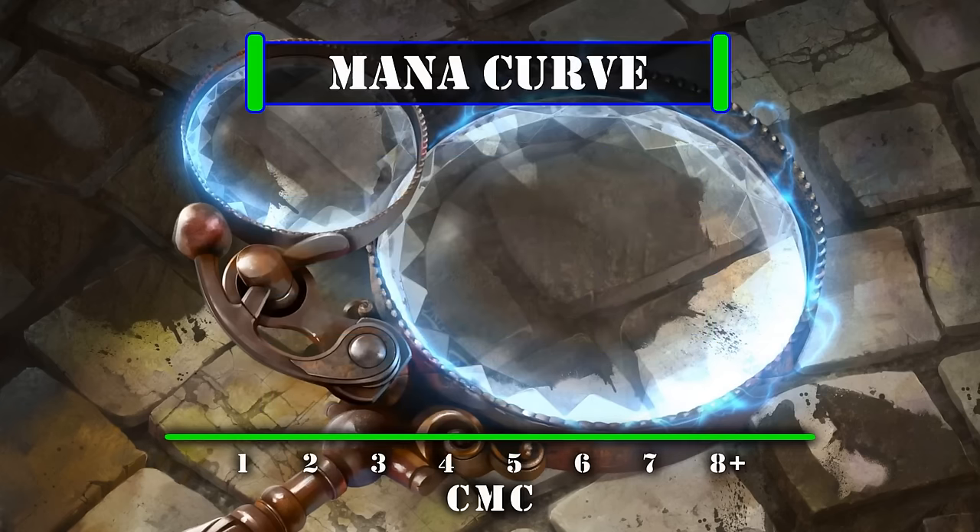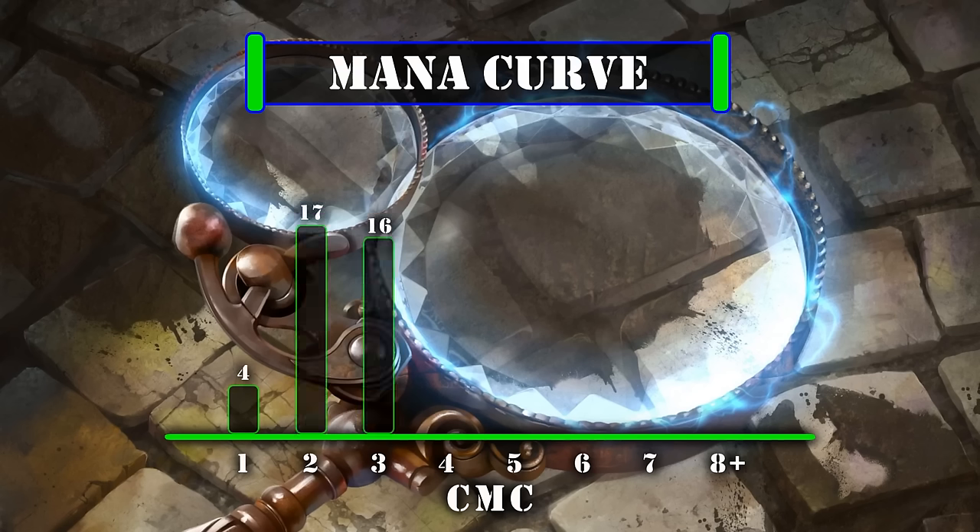Looking at our mana curve, we have 4 one-drops, 17 two-drops, 16 three-drops, 14 four-drops, 5 five-drops, 4 six-drops, 3 seven-drops, and 1 ten-drop. This leaves us with a mid-weight curve that aims to get our clue token generation online as quickly as possible, either by making a beeline for our commander or by casting our other sources of passive clue generation. From there it's just a matter of adjusting our playstyle depending on what we have in hand — either stockpiling clues if we have artifact payoffs at our disposal, or cracking them instead if we have more clue-focused ones — while simultaneously growing Morska into a bigger and bigger threat until we're poised to drown all our opponents with our gigantic commander, the huge amount of value we generate, and our army of weaponized clues.